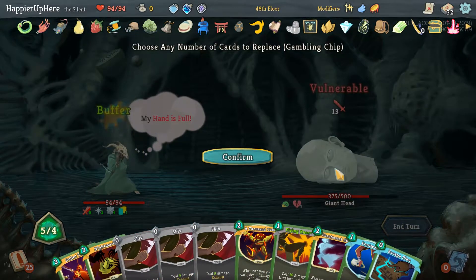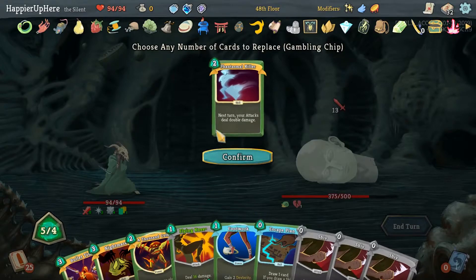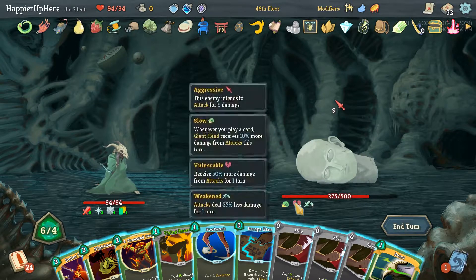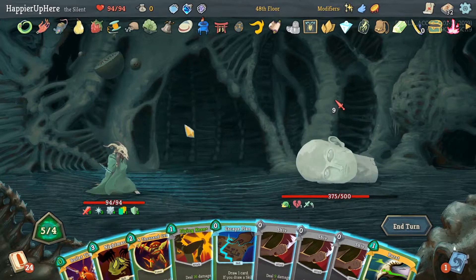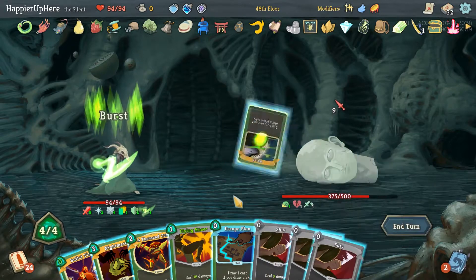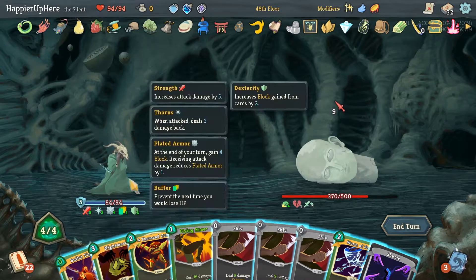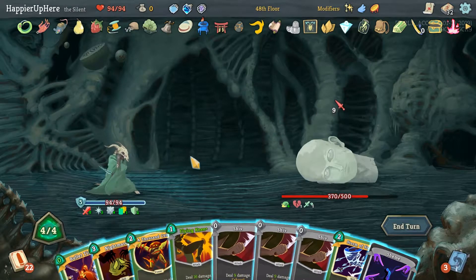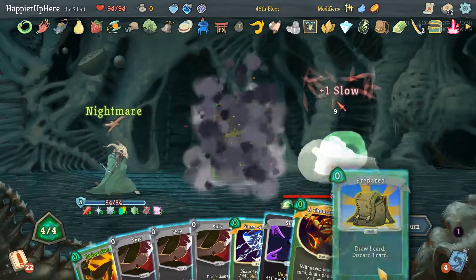I don't need the Shivs — I might keep the Shivs. I don't need Phantasmal Killer. What do we want to Burst? Let's do Footwork — okay, that made the Bullet Time cost zero. We could Nightmare something too. Let's Burst Escape Plan, see what we draw. And then yeah, we can't draw anything else, so Bullet Time first. Nightmare, probably 1,000 Cuts — okay, that was a mistake. 1,000 Cuts is not going to be super useful.